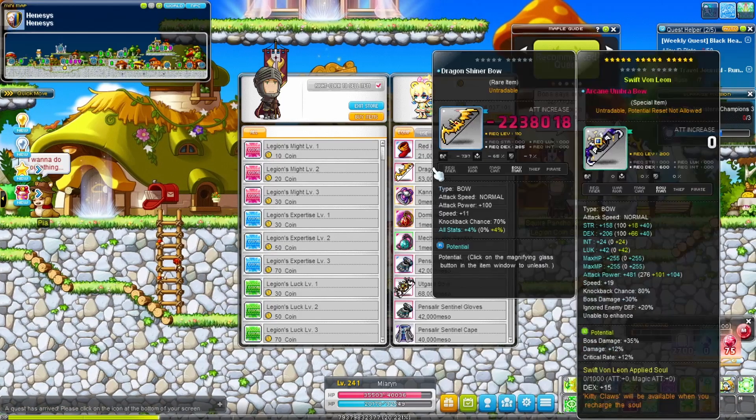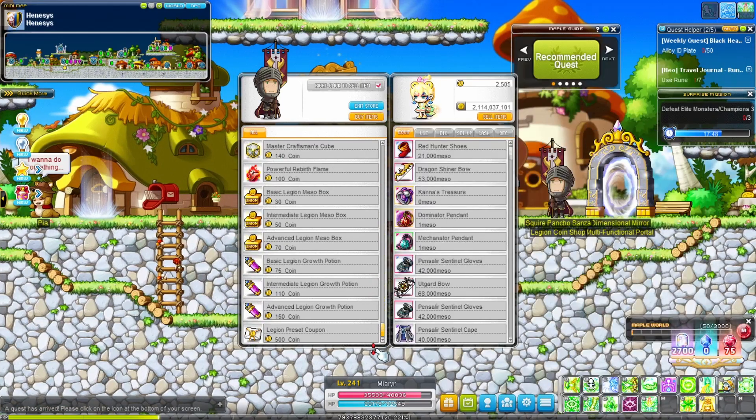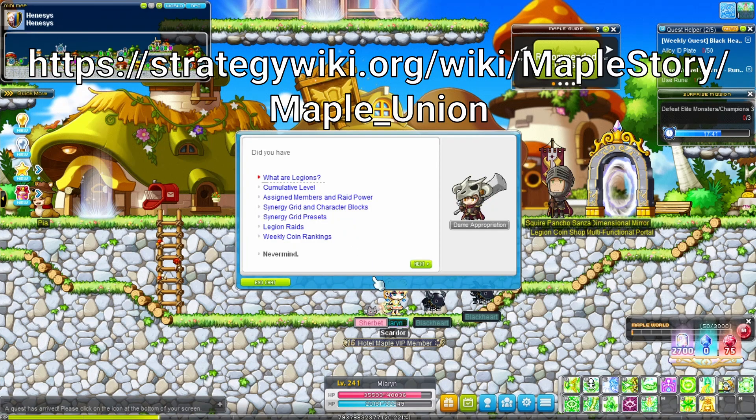Generate coins over time to shop here. Higher levels give more raid power, and raid power equals more coins. Talk to this NPC and check this link for more info.